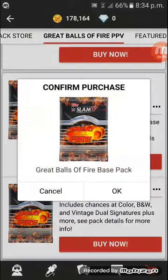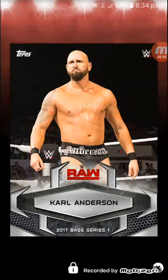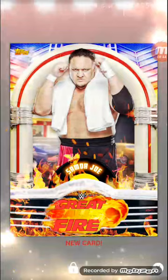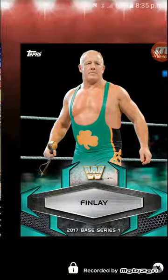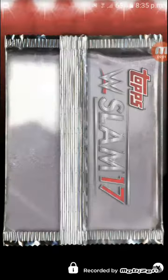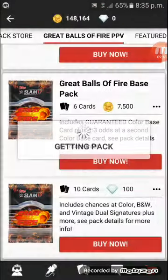Let me know in the comments if you prefer these longer uncut videos or if you'd prefer me pausing and showing highlights. As you can see, I've been getting a lot of duplicates and we just need six more cards to finish the set. We get our next need — Mojo Rawley — after two packs, and he's going to be taking on Brock Lesnar. There's the 200,000 coins mark wasted. I think we need four more cards — I'm going to end this pack opening after I reach 100,000 coins remaining.